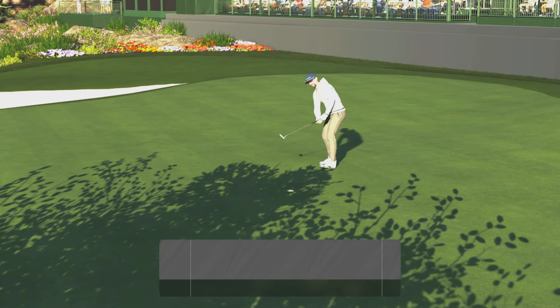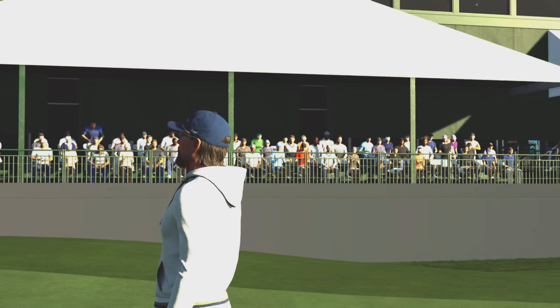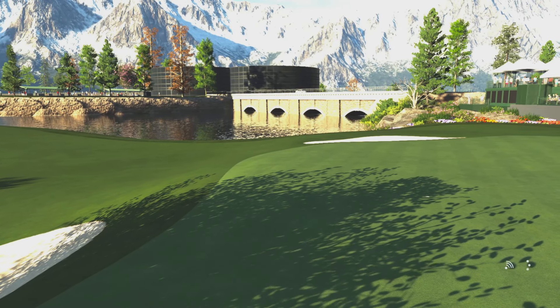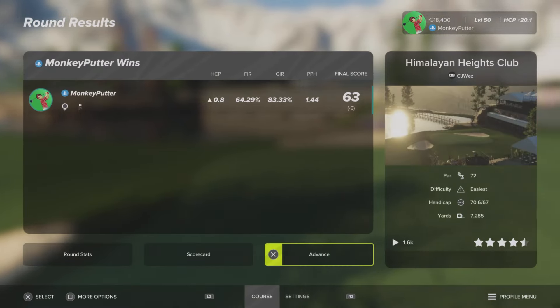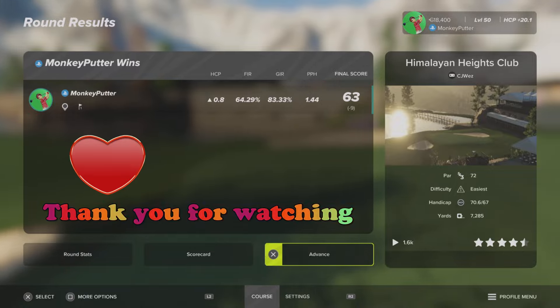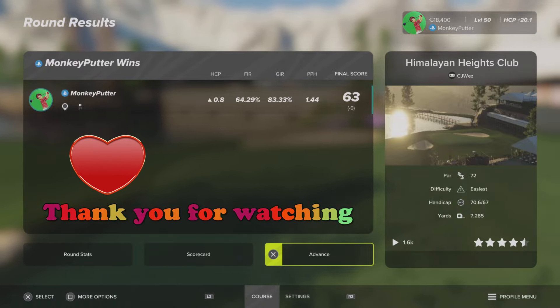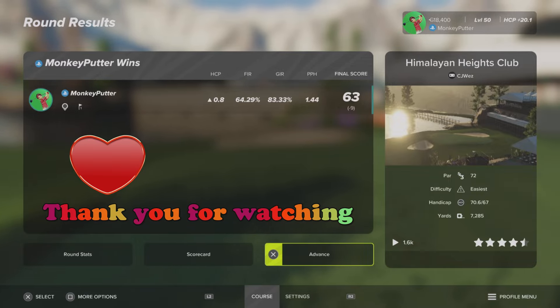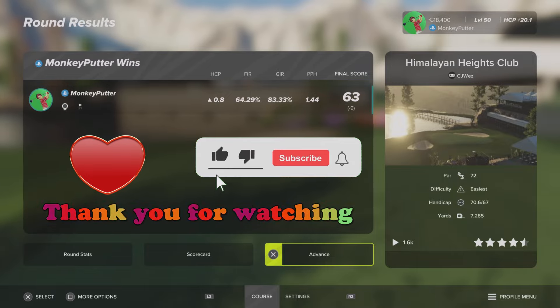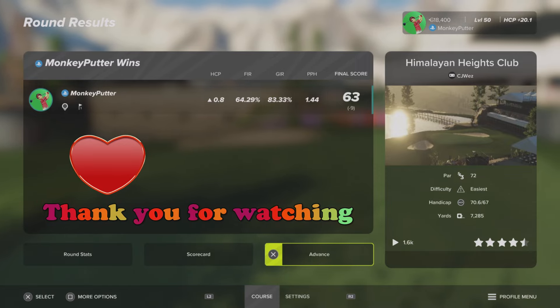Well, that's a good par save. Yeah, I left a few out there, that's for sure. What a fantastic course though. CJ Wez has basically done it again — he's done another great course. Beautiful course, fun to play, has its challenges. Excellent job. Don't look at the statistics, they're not great — but congratulations CJ Wez, you've done another amazing course. So that's Himalayan Heights Club — if you've not already played it, as you can see it's had a lot of plays already, but give that one a go, it's fantastic. Well, thank you very much for watching. I hope you enjoyed the video. If you did, please hit that like button down below and please subscribe to my YouTube channel — I'd really, really appreciate it. Take care everyone, and I will see you again soon. Bye bye now.